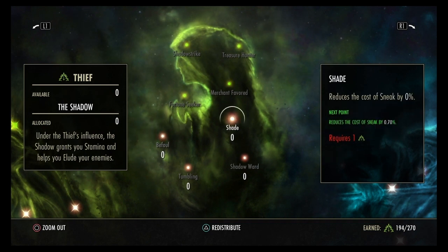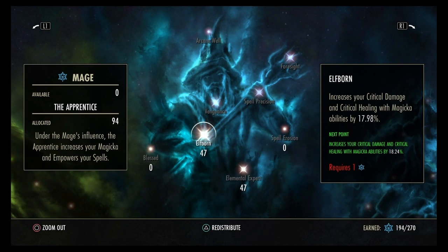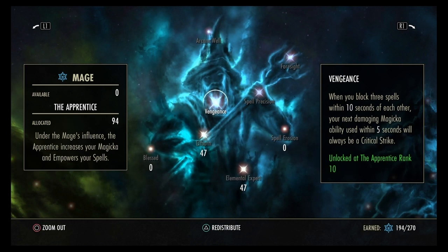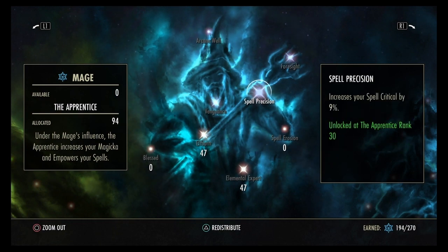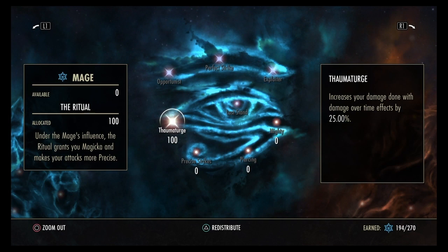You don't need anything in The Shadow since you're not a tank or Nightblade. In The Apprentice (blue), put 47 points each into Elfborn and Elemental Expert. As you get closer to the 1,000 CP mark you'll be upping those significantly. You don't really need Spell Erosion since you're more of a damage-over-time build. There are two passive traits that increase your spell crit and damage effectiveness when drinking potions.